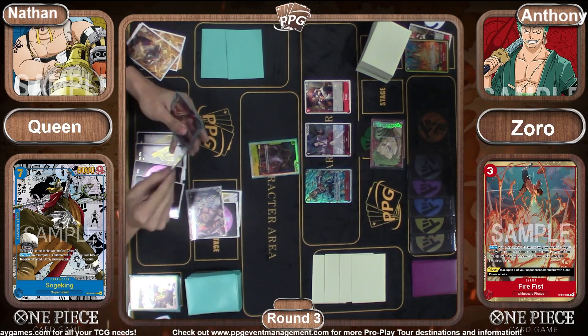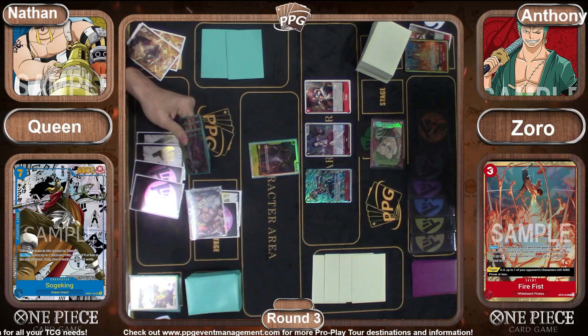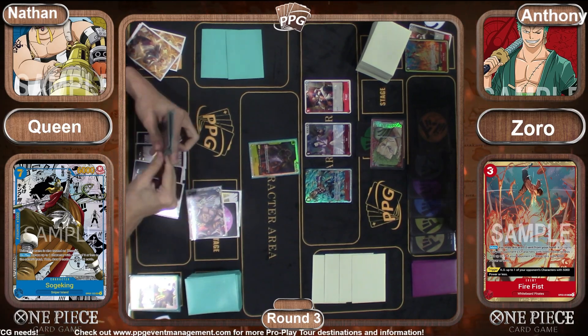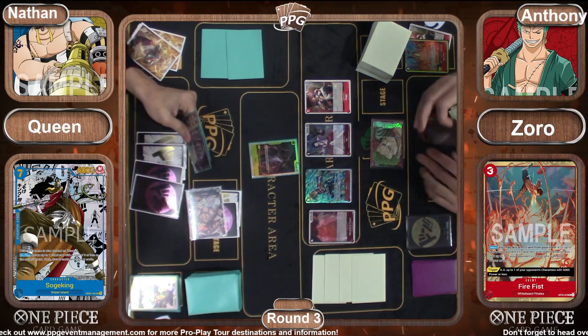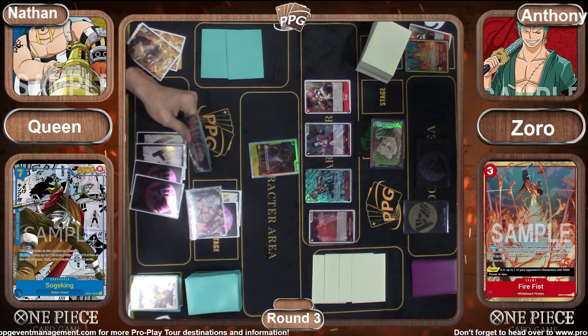Then we see a Buggy come down, adding an event card — couldn't quite see which event card that was. We still have five Don to play with as Zorro.